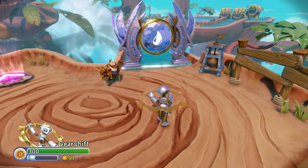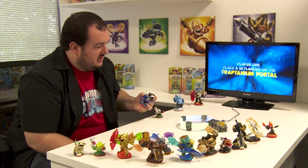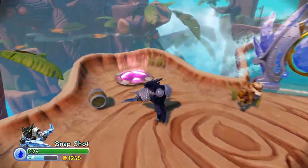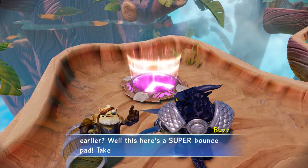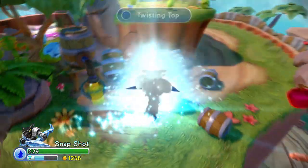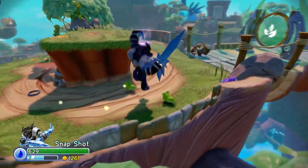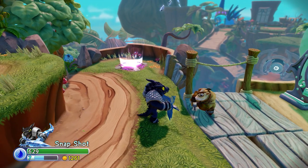It looks like we have a water Trapmaster gate here. So I'm going to switch over to a water Trapmaster — like Dark Food Fight, we also have Dark Snapshot. Croak and roll! Do you remember those bounce pads from earlier? Well, this here's a super bounce pad — take it and find out why.